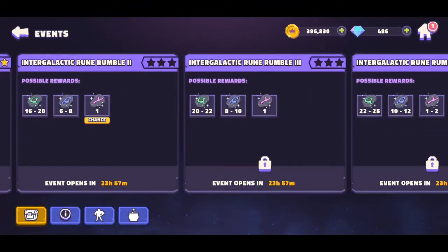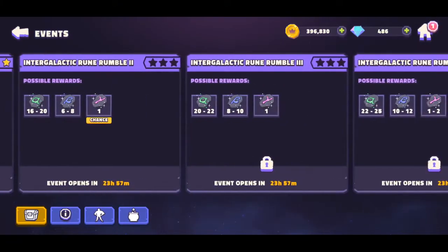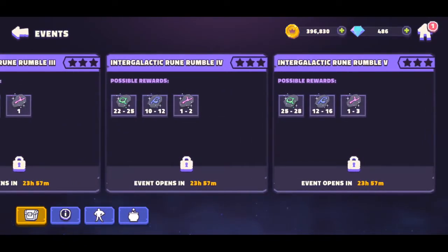These are some of the things to review and prepare for the event coming out. These are the rewards you can receive. You definitely want to get the gamma runes because those are the ones that are harder to obtain, and you want to get as high as you can to get guaranteed gamma runes. The alpha and beta runes are a little bit higher as well.